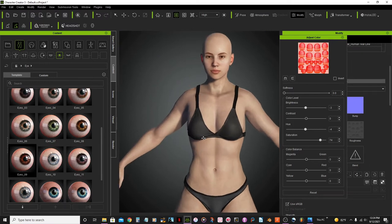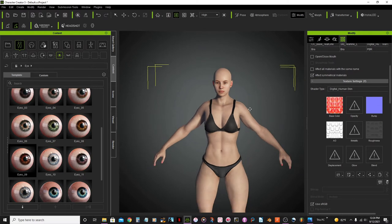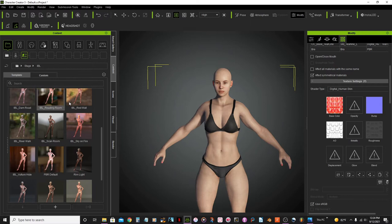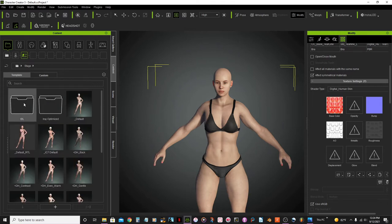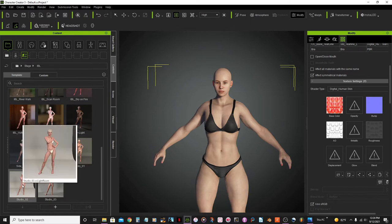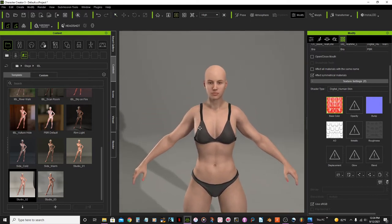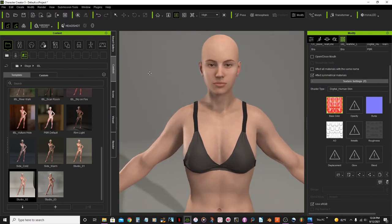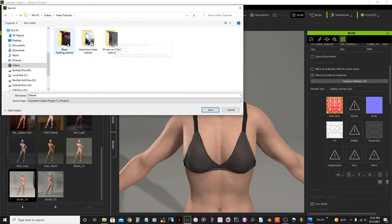Before I continue, let me close this and change the background. I'll go to the stage option and then the IBL folder and select the Studio CO2. One important thing is always to save, because as I mentioned before these programs have a tendency of crashing out of the blue.